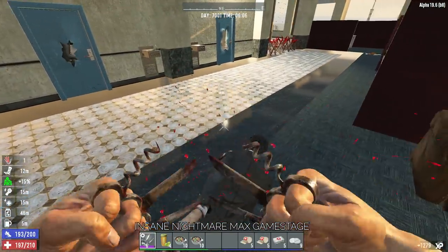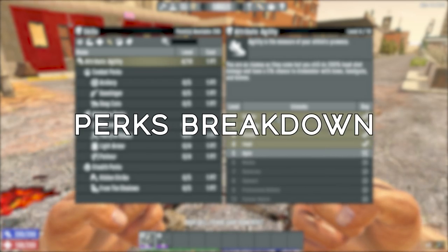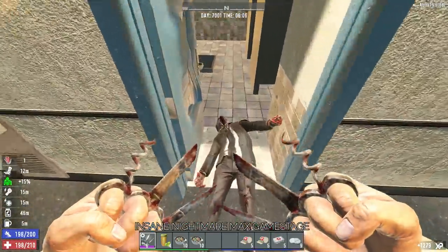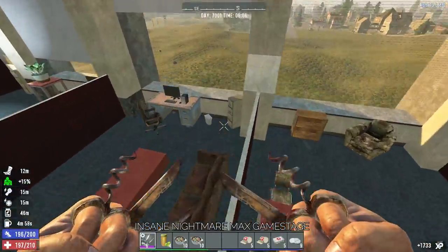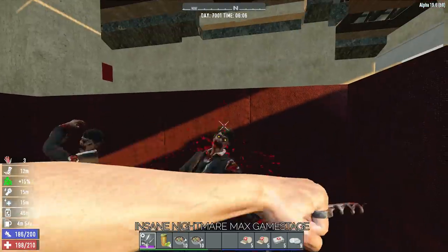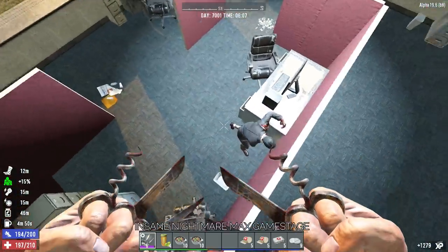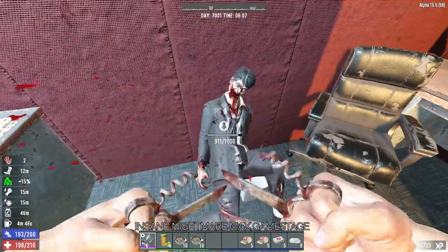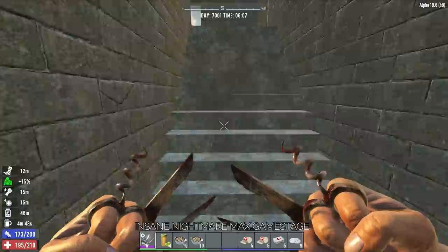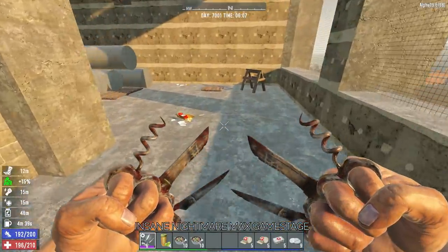Now you know what gear to use, it's time to dive into the perks and skill books that make this build possible. I'm going to divide this section into 4 layers of perks. The first layer is the perks that are absolutely needed for this build to work. The next layer will be perks I highly recommend to increase the power and fun of the playstyle. The third layer is perks that are a good addition if you find yourself with spare skill points. And finally, I'm going to go over a few perks you may expect for this build that are actually detrimental or not particularly useful.